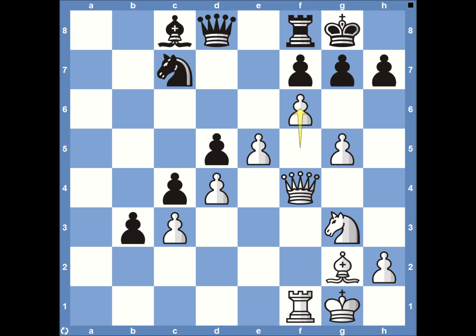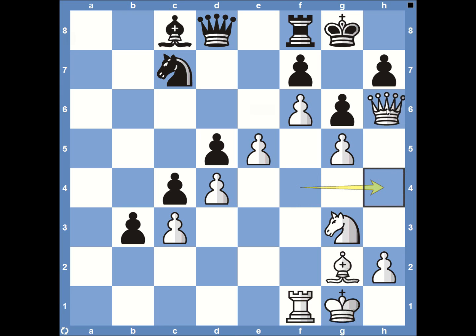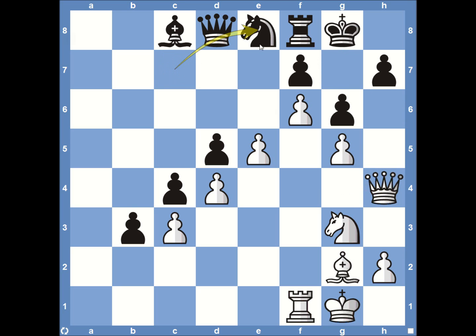Black took the safer route, playing pawn to G6, though it's still very complicated. The queen now comes to H4, getting ready to come to H6 and then G7 — checkmate. Black has to deal with this and brings the knight to E8, stopping the attack on G7. Magnus Carlsen is in defense mode, but he does have his secret weapon — the passed pawn on B3.